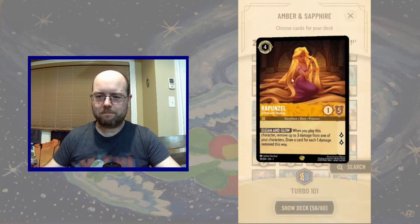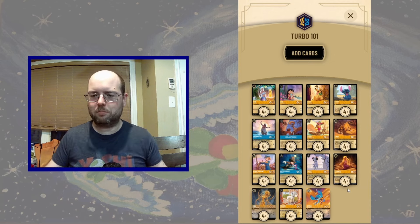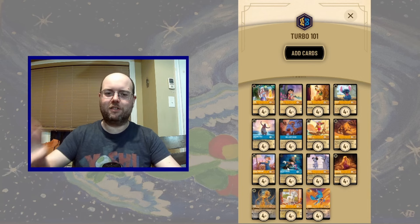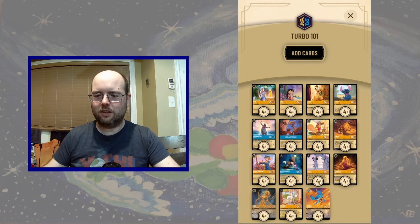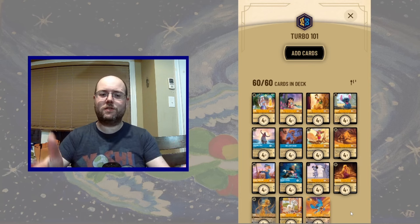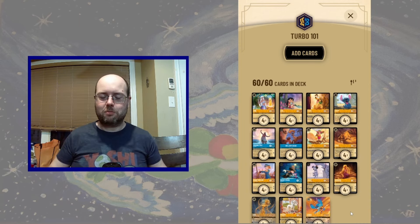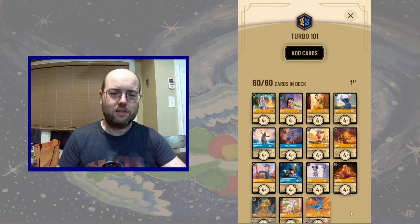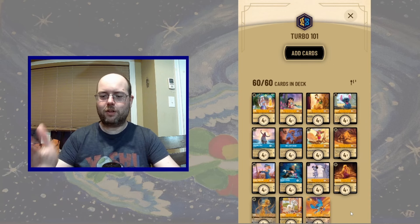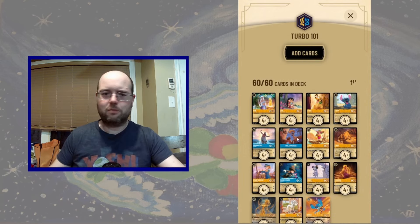The last card is going to be some Rapunzels, just to smooth out our draw. She's inkable and can turn our damaged characters into card draw in a pinch since we have a lot of three-willpower characters. We're hoping to find one of our big payoffs in Lucky, Perdita, and Stitch. This deck is basically the evolution of Stitch Turbo, where we used to play Stitch, dig for it, and then play a bunch of one-drops and two-drops to flood the board and keep drawing more cards — a powerful strategy. It fell a bit out of favor with Rise of the Floodborne, but it's still powerful, and now we have Lucky and Perdita as nice payoffs. Piglet's also a very strong addition. I'm curious to see the deck in action.